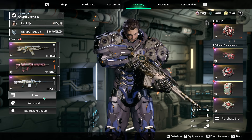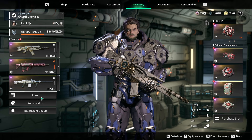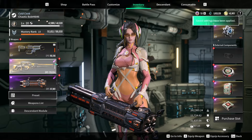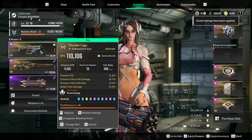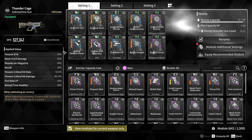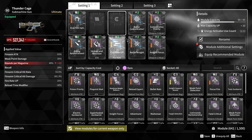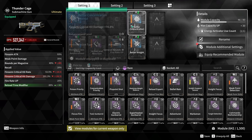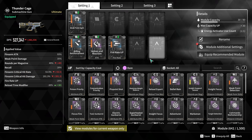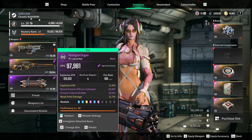We're gonna be killing the Devourer on Heart difficulty, so we're gonna need a build to kill the Heart difficulty boss. I've shown this build on previous videos — it's super easy to acquire. We're using the Thunder Cage, and if you want to see the modules, here they are. You do not need all of these, by the way. This is gonna be a Net Clear weapon, but for bossing we're gonna be using the Vestigial Organ.